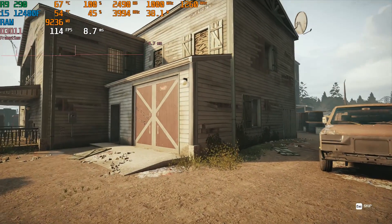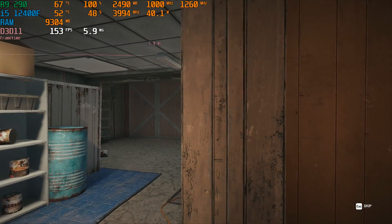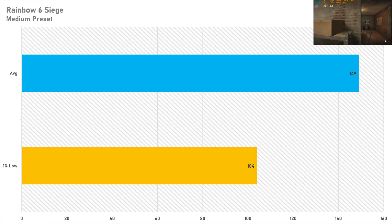The first esports game up is Rainbow Six Siege. Setting it to the medium preset netted decent performance — 149 fps average with a 1% low of 104 fps. This is perfect for a budget 144Hz gaming experience, so if you want to get into Rainbow Six Siege competitively, the R9 290 gives you enough GPU horsepower to do so.